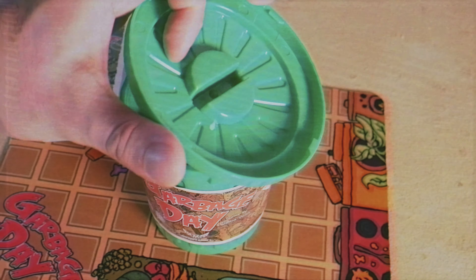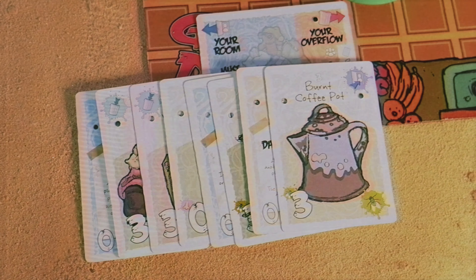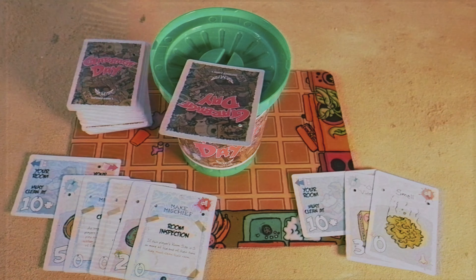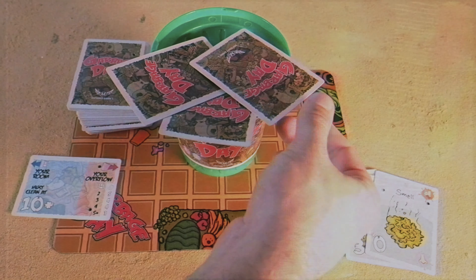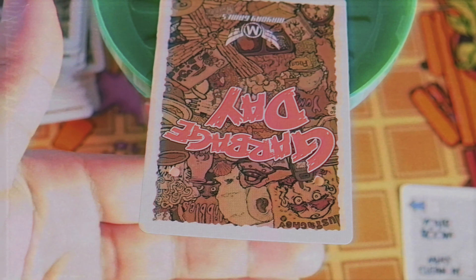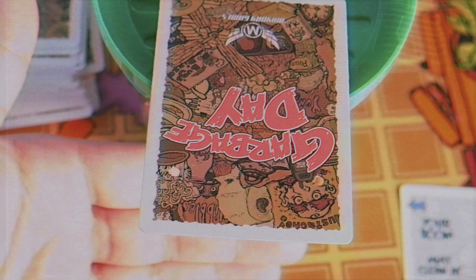You have your own room and you are trying to slowly but surely add cards to the garbage. The lid flips upside down to create kind of this balancing tray. There are certain cards that you're able to balance there or add to your room. You want to make sure that you have the least amount of points in your room, because once you make it to 10, then you must clean your room. Cleaning your room consists of putting every card and balancing it around the rim of the trash can.